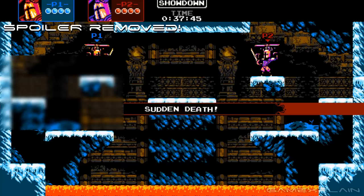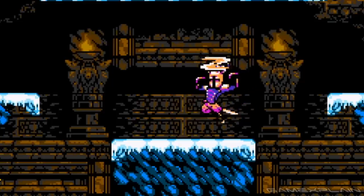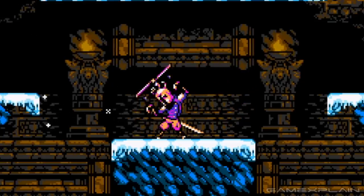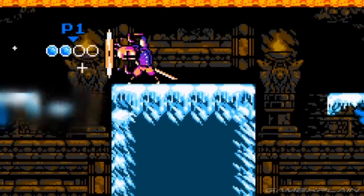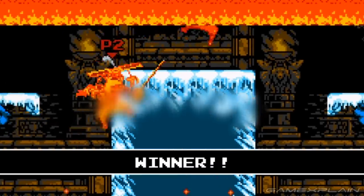Some of my favorite moments involve the lava that floods in along the top and bottom of the stage during sudden death — such as one instance where a platform suddenly lifted to push us into lava, awarding victory to a friend who was new to the game and barely even knew what had happened. Chaotic moments like those are some of my favorites in party fighting games.